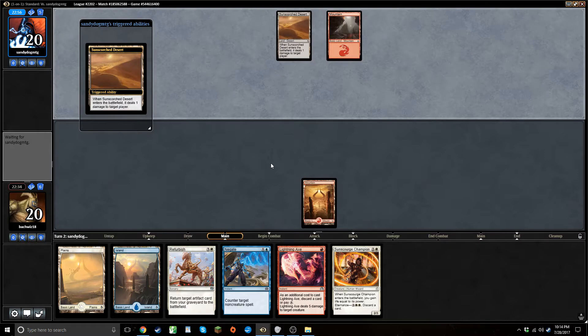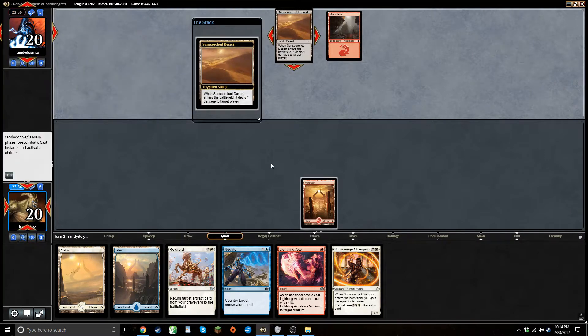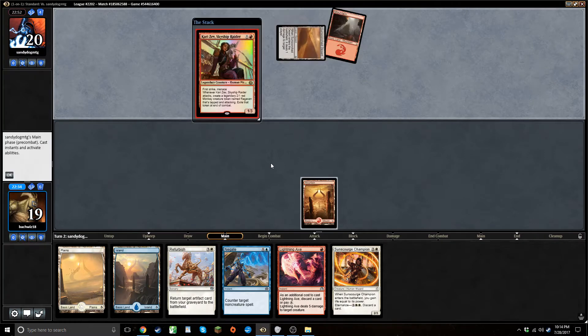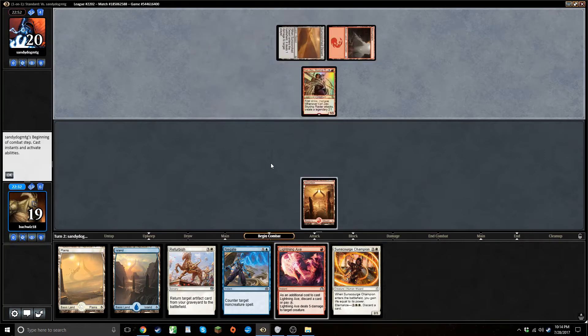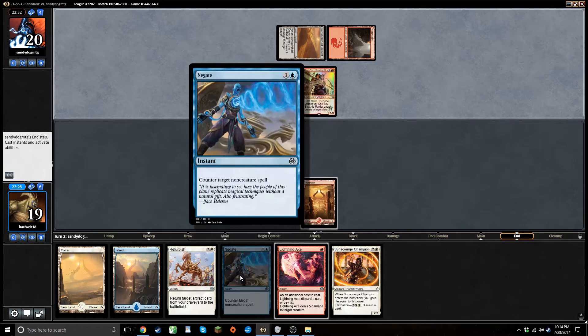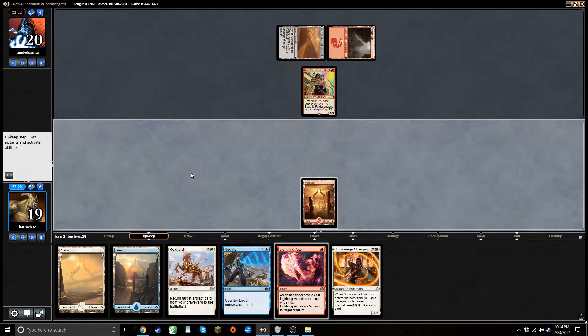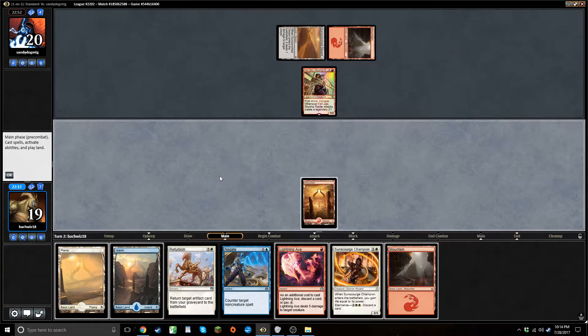I might just not use the lightning axe — depends on what he does. Yeah, I kind of need to kill that. I could discard the negate I guess. I don't have to do it right now; I don't have anything else to do next turn. It's unlikely I fire off a negate main phase, so I'll untap another land.